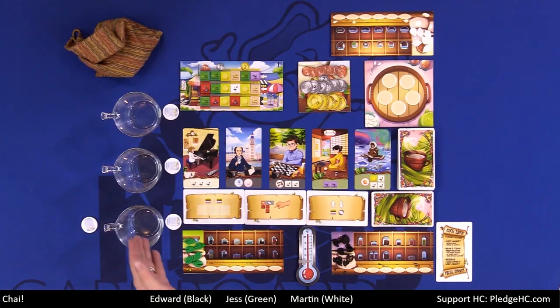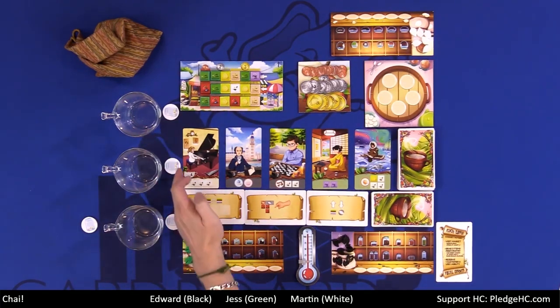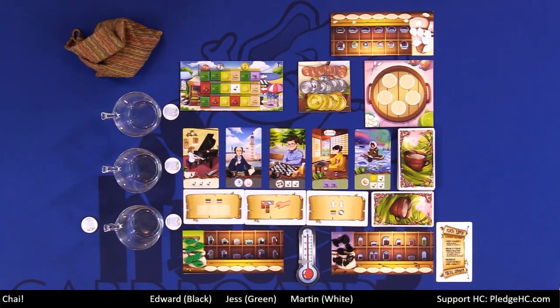We have three customer cups, and the customer cups also come with a tip each. We have our player boards, which have a supply where you can store up to 12 different tiles, as well as up to six different pantry tiles. Each player also has six leaves, which are important for fulfilling customers.